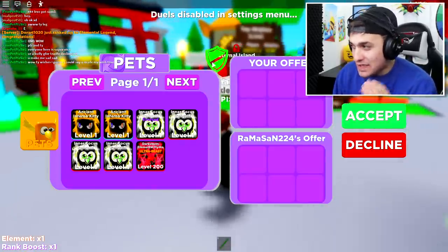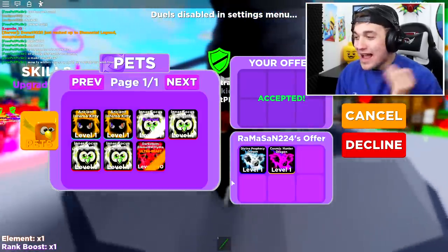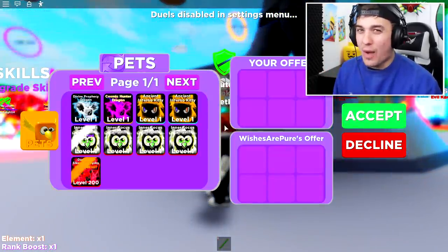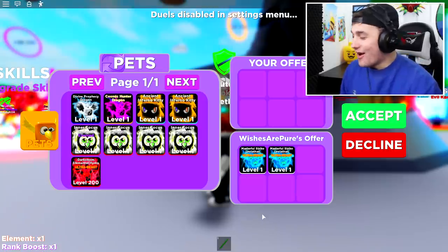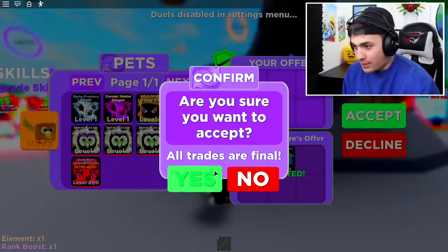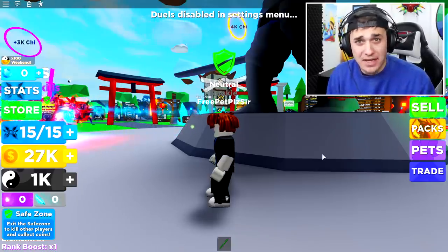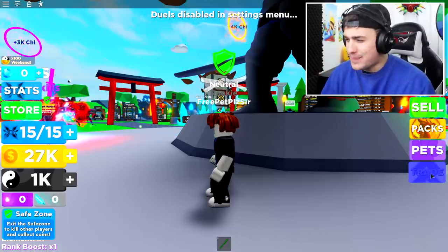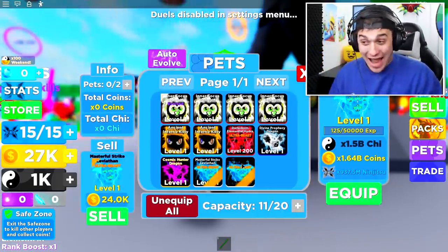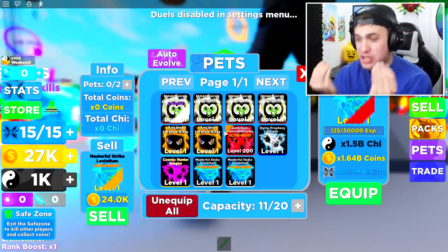It's almost time to start our five-minute challenge to see how powerful we can get using pets from random players. Wait — is this guy really going to give me free pets too? She's traded me again — what is it? Oh my goodness, she's giving me two of the best pets in the game! Look at the stats — these are insane. I actually have about 10 of these on my main account, but for somebody to just give these away is incredible.